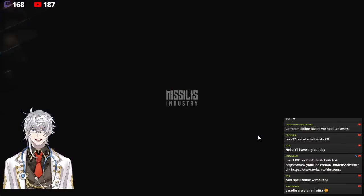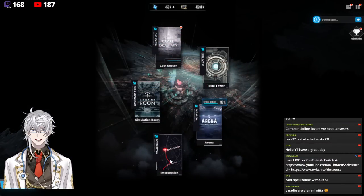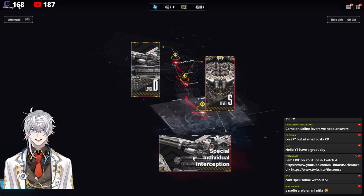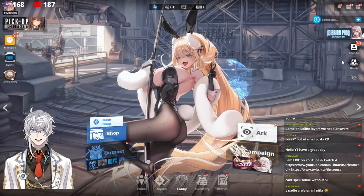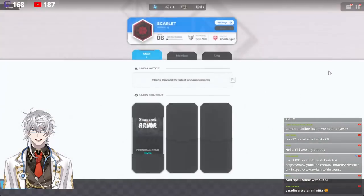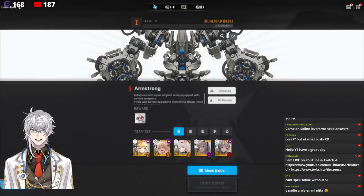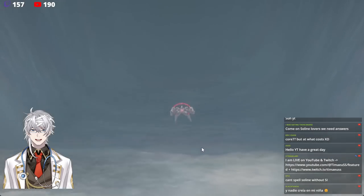After almost an hour of testing, I'd say it's still very situational. We tested on Train and unfortunately it's not a free clear with Selene. She is really good against close-range characters, but as soon as the boss is a bit further away — or even if a close-range boss jumps to the back — she loses a lot of her damage output.